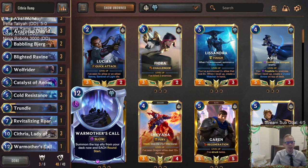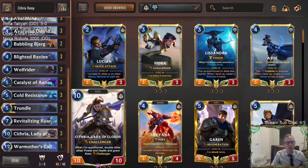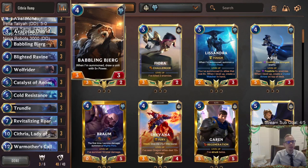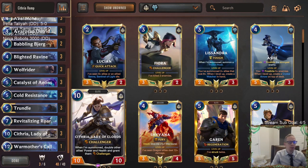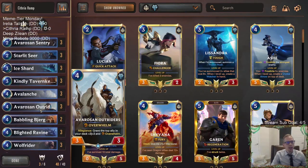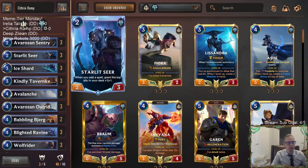We also have a fourth Cythria kind of with Warmother's Call, because it summons the top ally from our deck and Cythria is a summon ability - so you get this ability whenever a Cythria enters from a Warmother's Call. We also have a couple of Babbling Bjergs that draw a unit with five-plus power. Originally in the deck, the only unit with five-plus power is Cythria, so that's another way to find more Cythrias. We also have Avaros and Outriders granting the top ally plus three, plus three and Overwhelm.